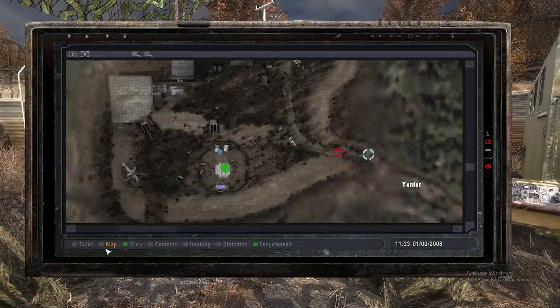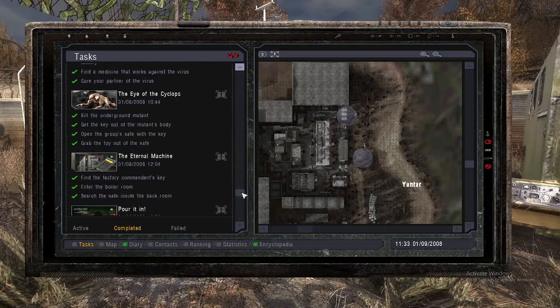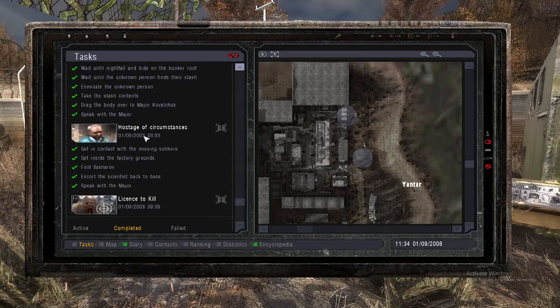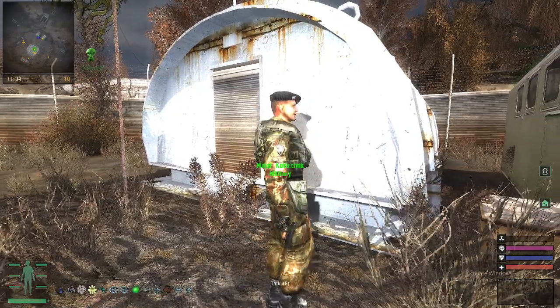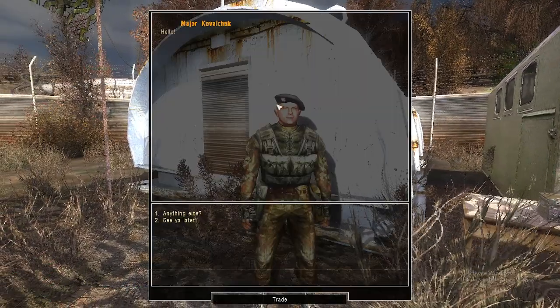Hello everyone. After completing the quest Hostage of Circumstances, where you rescue someone, you're able to talk with Major Kovalchuk after the mission and he'll give you another task to do.